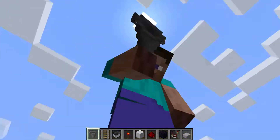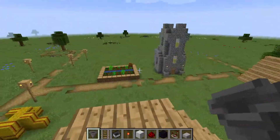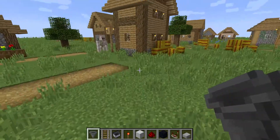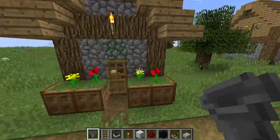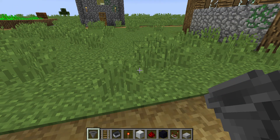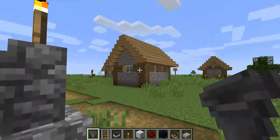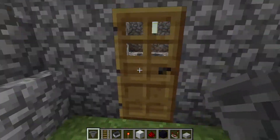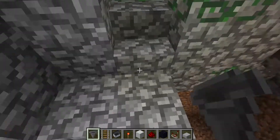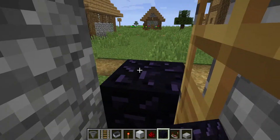Hey guys, welcome back to another video — technically this is my first video. I'll be showing you how to build a secret base. First, you need to find a stair block in one of these villager houses because a villager house is the least expected spot. You can also do it in your home, but I do recommend a church. Then you need to block it out because you don't want the villagers to see.